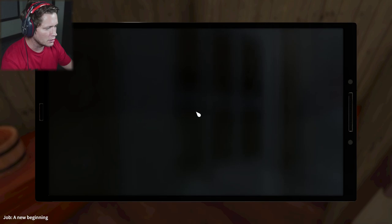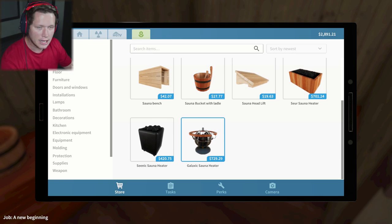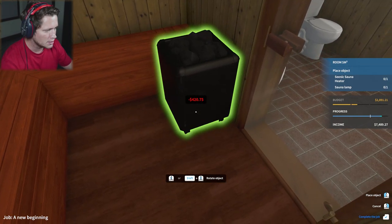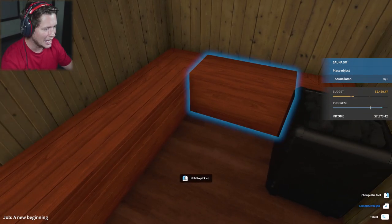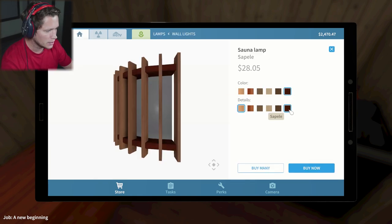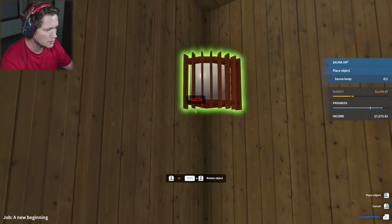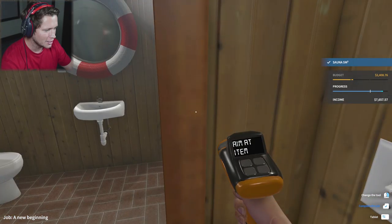Now we need a heater and a lamp. Let's check out our heaters. There's a Galaxic one but it's kind of expensive — we're going to skip on that. We'll purchase the standard one and put the heater in the corner by the door. Make sure you don't touch it because that thing is hot. Finally, last but not least, we want a sauna lamp. We'll get the mini size and put one in each corner, about yay high. That actually looks pretty good.